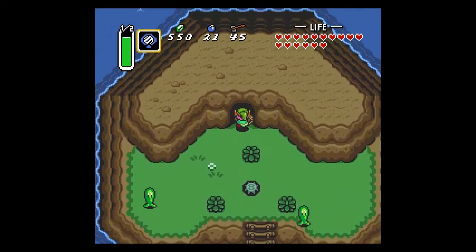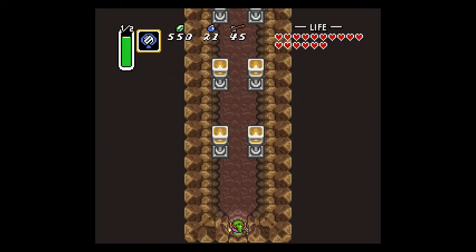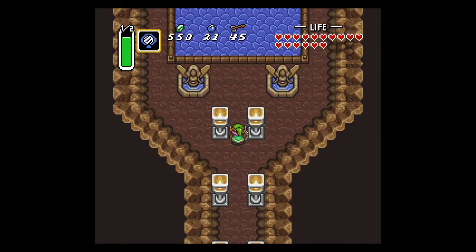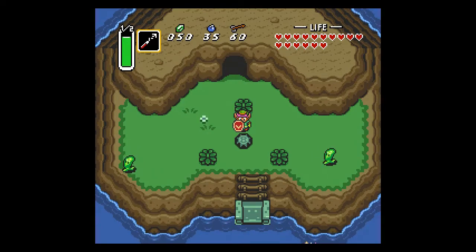There we go. I was trying to say ta-da, but I already got tongue-tied and I'm only like five seconds in. Before we do anything else, I have some extra rupees, so I'm going to upgrade Link's ammo capacity real quick. And we have gotten more ammo. Let's begin the dungeon.